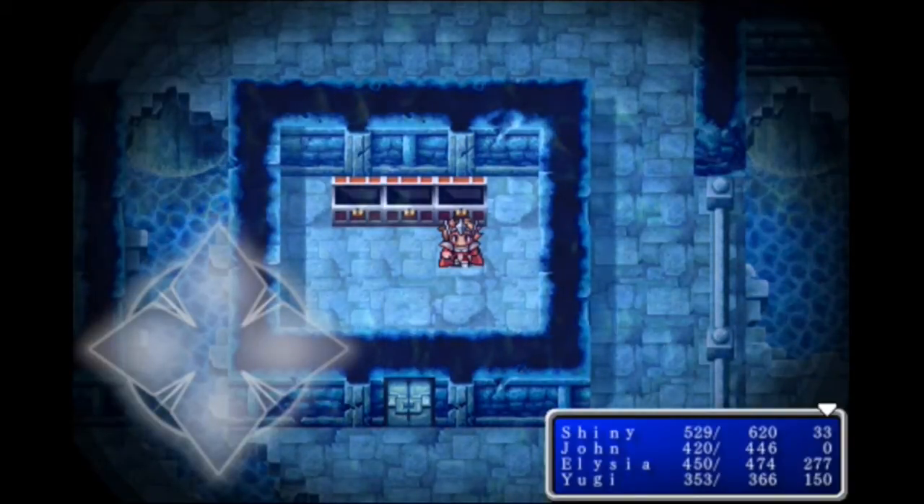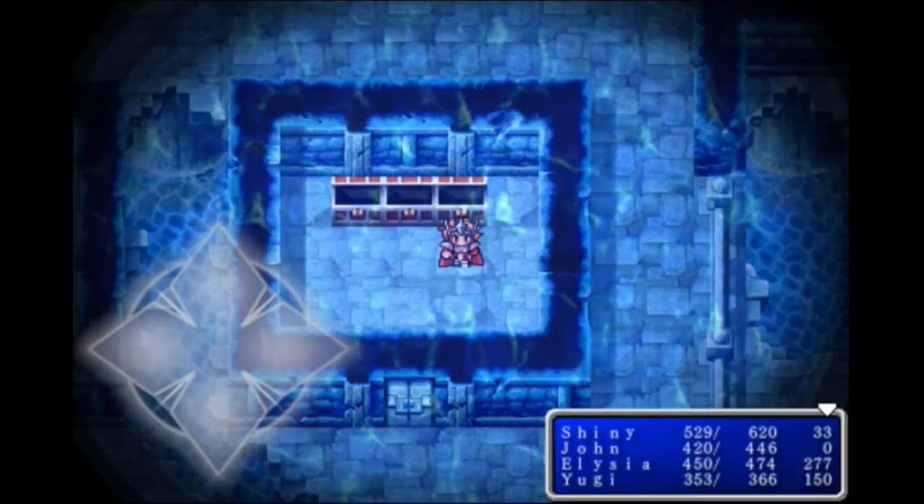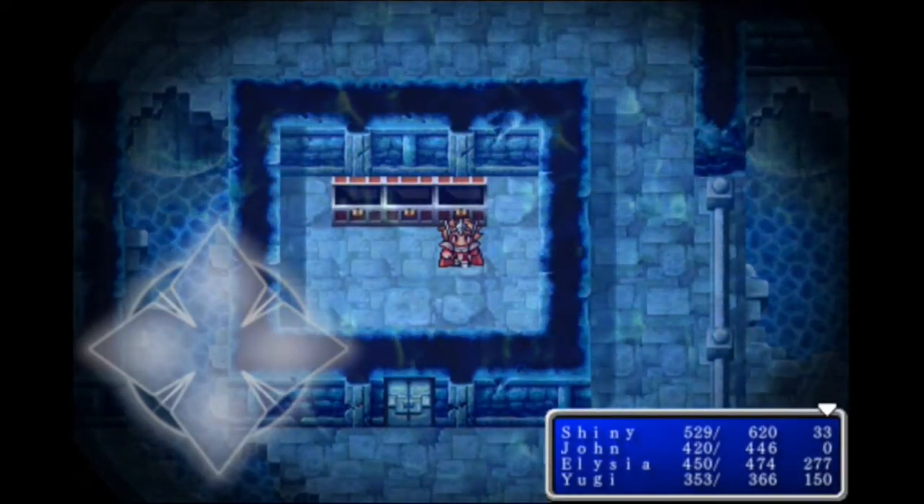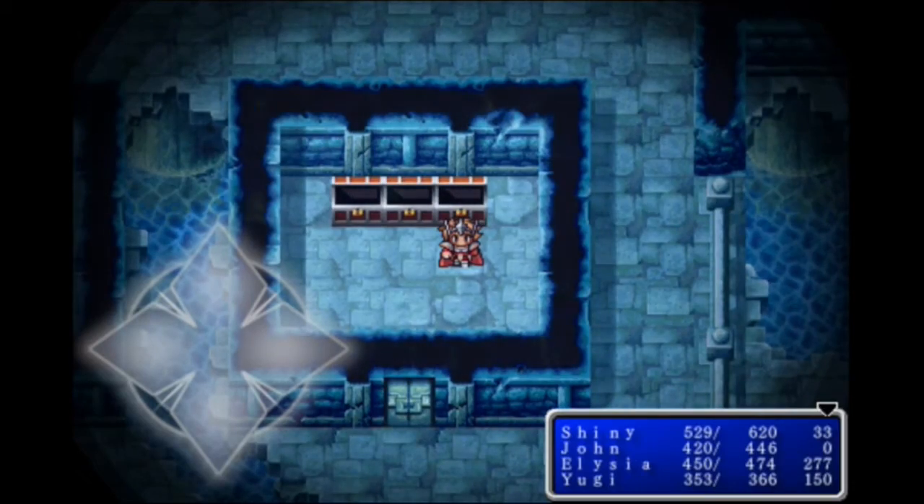Hello there everyone, it's ShinySparky1-4 and welcome back to more Final Fantasy 1 Anniversary Edition. Last time we made it to the Sunken Shrine, we encountered a bunch of new enemies, and we got the Rosetta Stone.